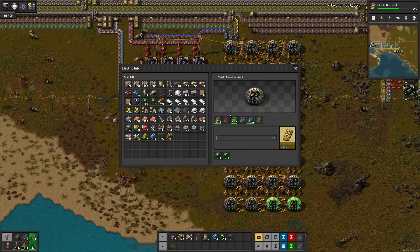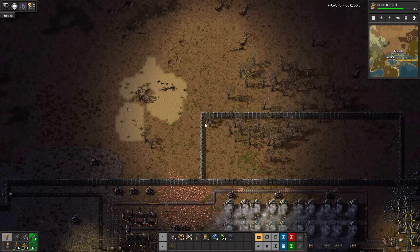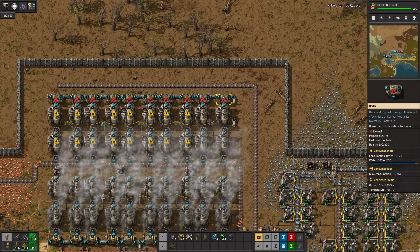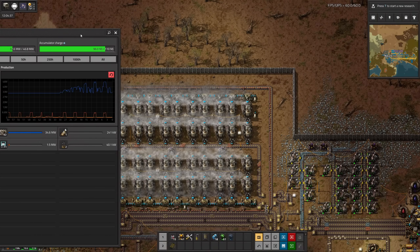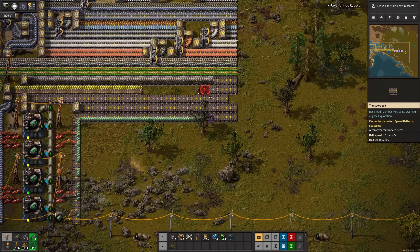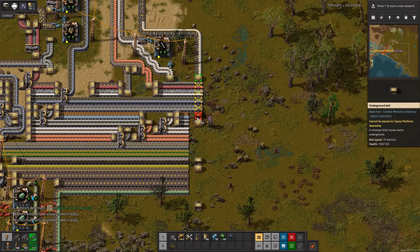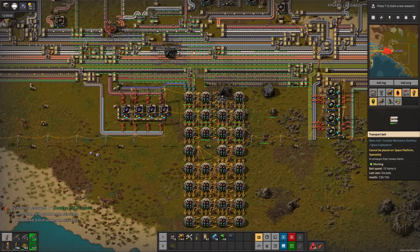But we haven't finished researching yellow tech cards. I would put some productivity modules in the labs, but we don't have enough power for that, so let's make said power. Well, we finished the cards before the power upgrade, but at least we've got more headroom now. Those atmospheric condensers are power hungry. I'll also stockpile some accumulators just in case. Another bus extension later, let's get started on the cards. But as I was pulling the ingredients off the bus, two meteors hit the base, destroying a few things and damaging a lot more.